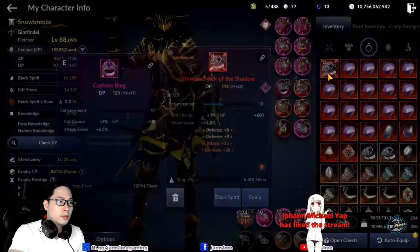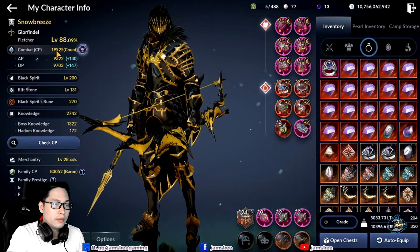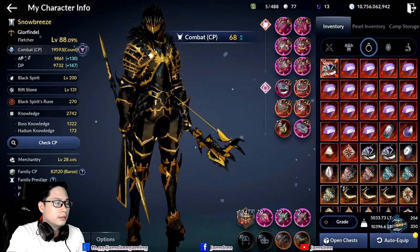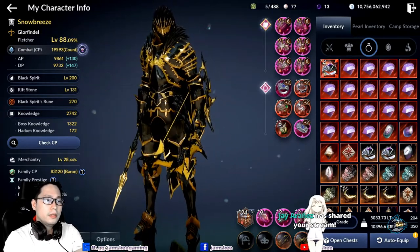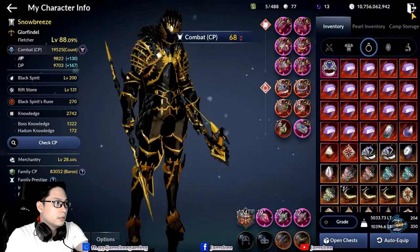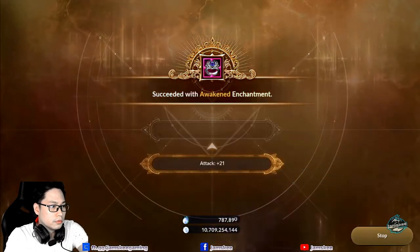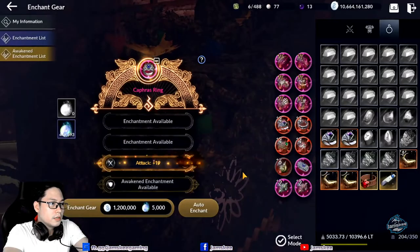Let me show again. 19,593 — equip it. So: 19,525 before, and this one has no awakening, no enchantments. 19,593. The resonance gave 68 CP instantly, guys — without any awakening. Hopefully we can get plus 30 on this. I'm running low on Magical Essence — only 780k left. Danger close, guys.